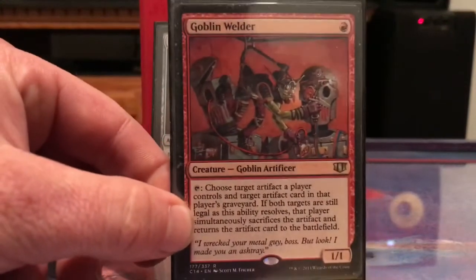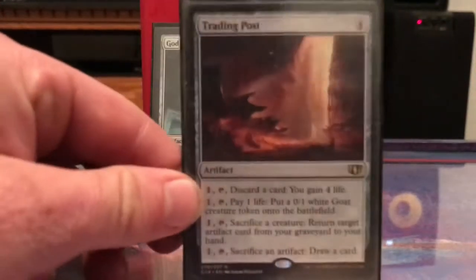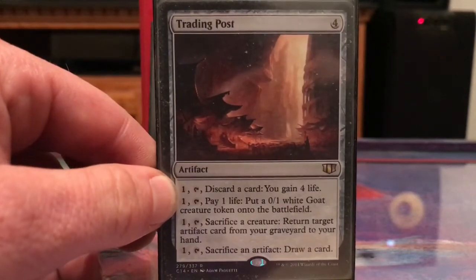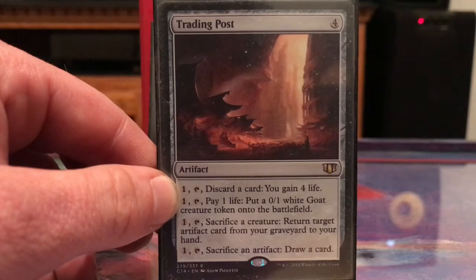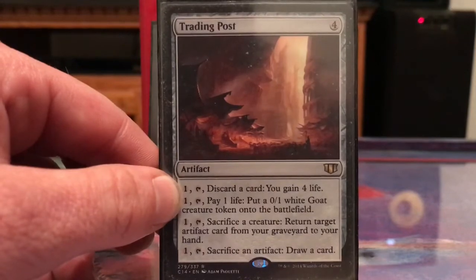Goblin Welder: sac an artifact, bring an artifact back. Trading Post — I actually like all of the abilities for this deck. Even just gaining a life, discarding a card, getting a Goat token — all of them are good.